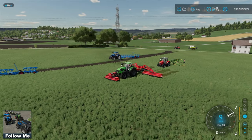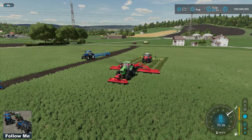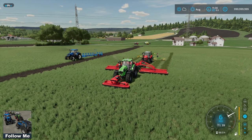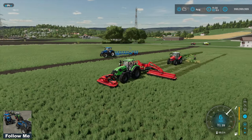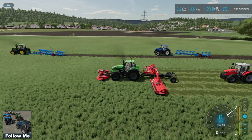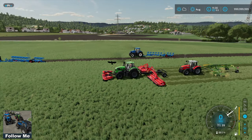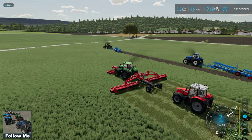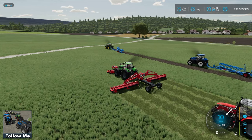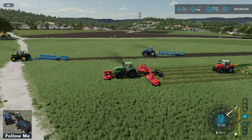Next up we have the Follow Me mod. As you can see, I've got a mower going and behind it is a tedder. That is being utilised by hitting Ctrl+F — it allows the vehicle behind to follow along. You can set an offset using Ctrl+A and D, like the plow at the front with an offset to the right. Very useful — you can get twice as much work done in one go. I've used it in my Pabak Valley playthrough, you can see it in action doing some grass mowing. Very simple to use.